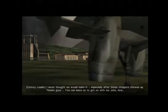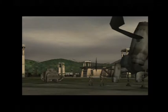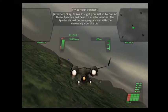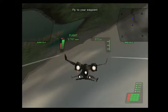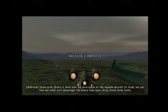I never thought we would make it, especially after those choppers showed up. Thanks, guys. You can leave us to get on with our jobs now. Okay, Bravo-Tool. Get yourself into one of those Apaches and head to a safe location. The Apache should be pre-programmed with the necessary coordinates. Come on, let's see what this monster can do. Good work, Bravo-Tool. Now that we have some of the Apache aircraft to study, we can find out what sort of advantage the enemy may have. Bring those birds home.